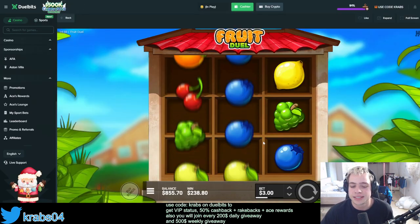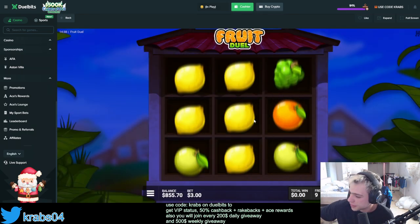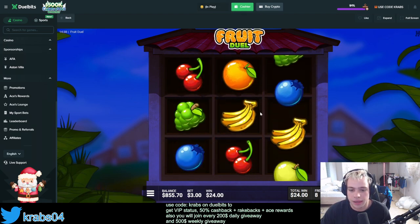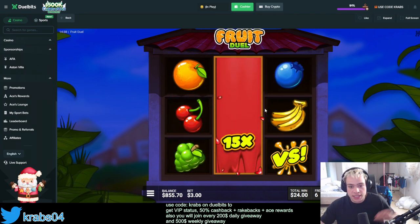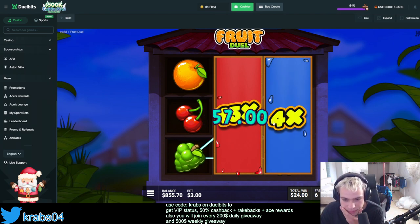We've lost a lot, not gonna lie. Come on, give me some luck. 24 profit — okay. You just need 30, that's all it takes. 15x nice! I think cherries are really good. It's two, three dollars — how much is that? I think it's still decent.